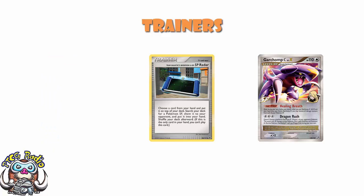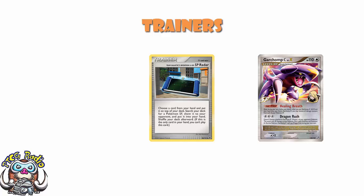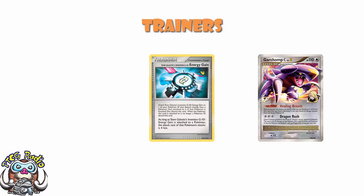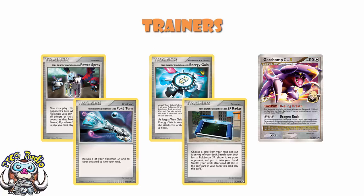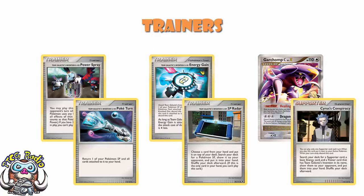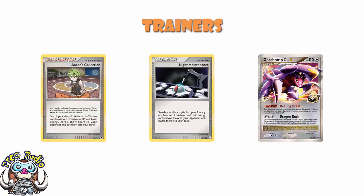SP Radar was basically just an amazing card — kind of like a Pokemon Communication for SP Pokemon, but you put any card back in your deck and search for a Pokemon SP. And remember, all of these cards — Energy Gain, Power Spray, Poketurn, SP Radar — could all be searched out with Cyrus's Conspiracy. There was also one copy of Night Maintenance, because it recovered your Pokemon and energy. Aaron's Collection was good but it was a Supporter, so Night Maintenance as well.